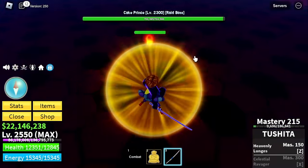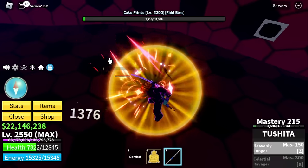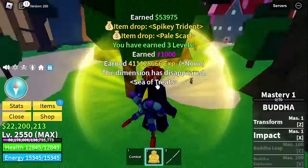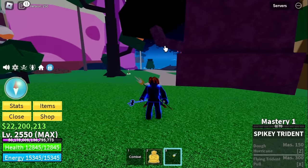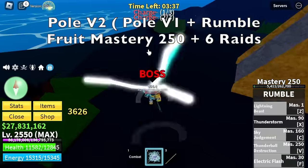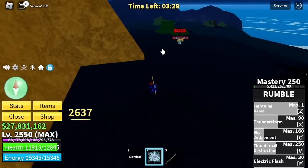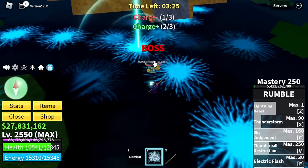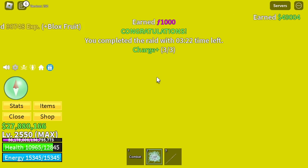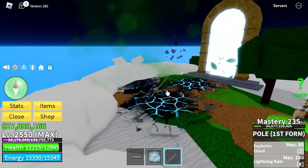This one we also dropped — one of the best items so far. The Pale Scar. And finally, the Pole V2! For the requirements: you need Pole V1, obviously, plus the Rumble Fruit. Make sure to get 250 mastery, plus you need to do 6 raids. After the sixth raid, you will be teleported, and you'll face the Thunder God boss. Almost done.